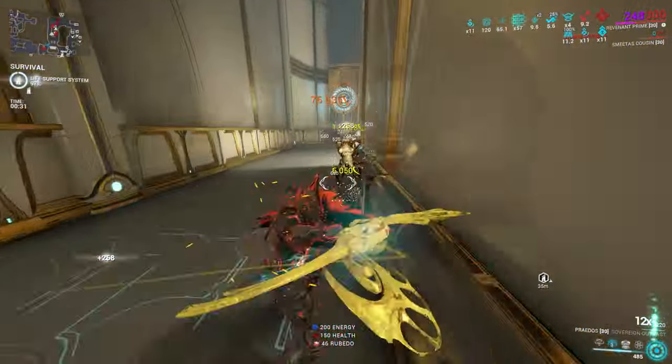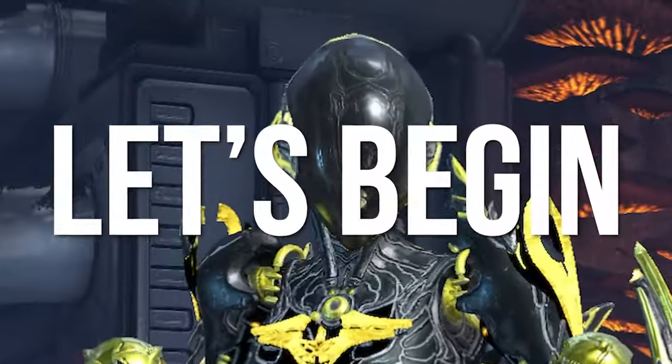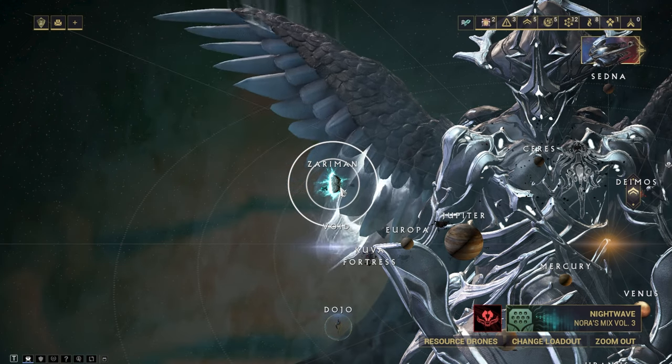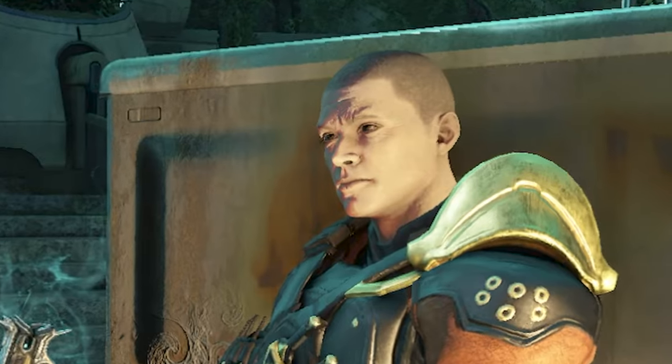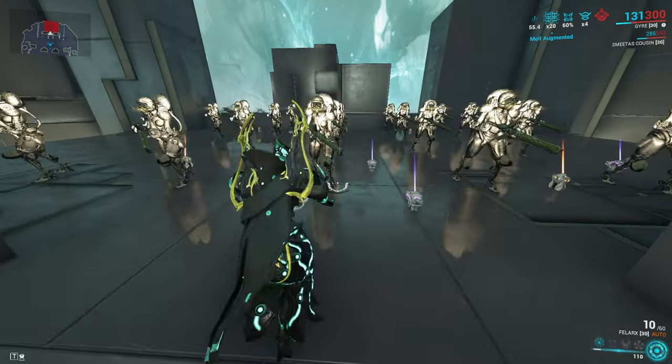You know the deal — where to get the weapon, the build, and what it's good for. Firstly, it's an incarnate weapon, which is a painful grind but worth it. That means Zaramon, Chrysalis, Cavalera, and evolutions. The first evolution is the incarnate form.